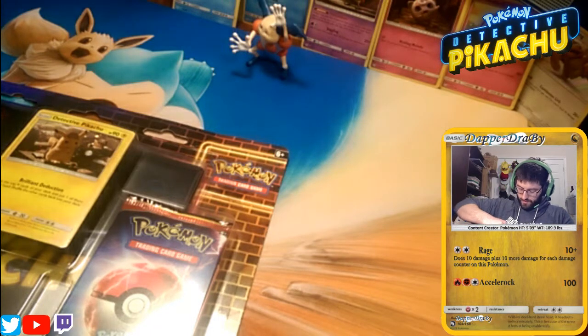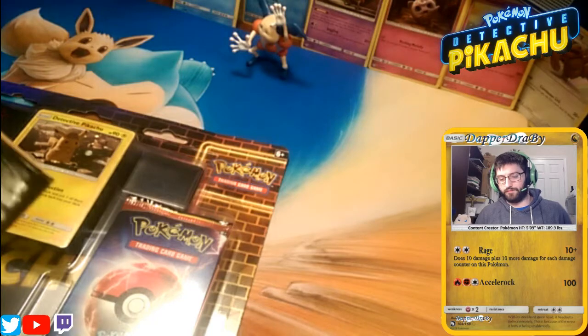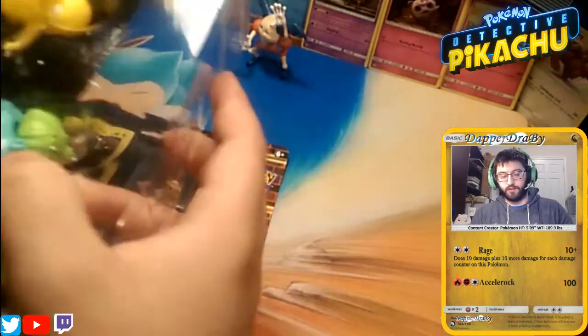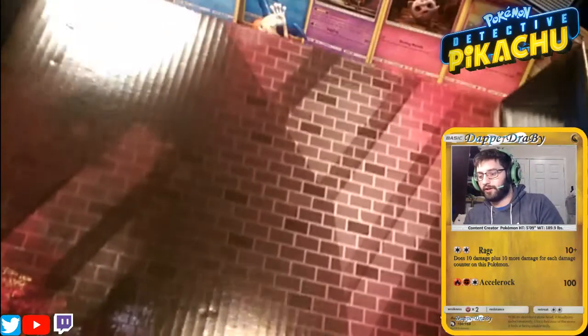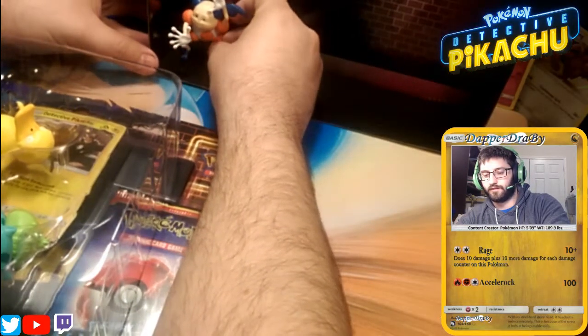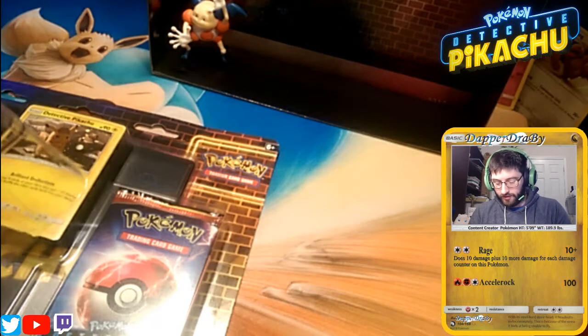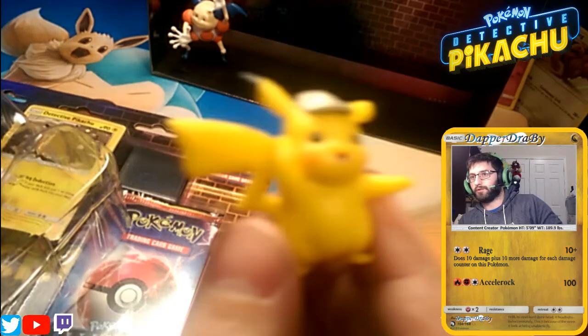This one's a lot easier to open, I believe. I've got to use my handy dandy — the most dangerous weapon in the world — the good old box cutter, to bust out the rest of these guys. This one is actually pretty cool because it looks like they come with a cardboard background so they don't fall over. So this one sets it up so you have the cardboard background to set these guys in. There we go, we have Mr. Mime in there. Next, we shall start with a Detective Pikachu — show you guys this brilliant deduction.